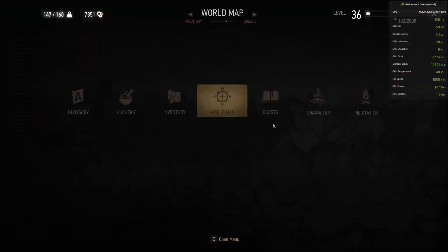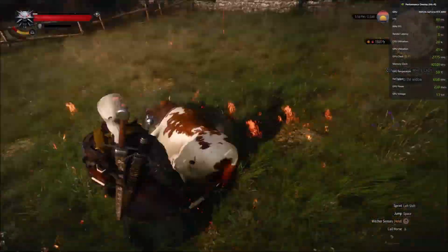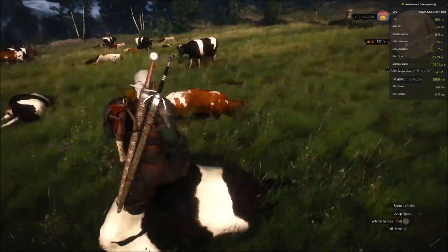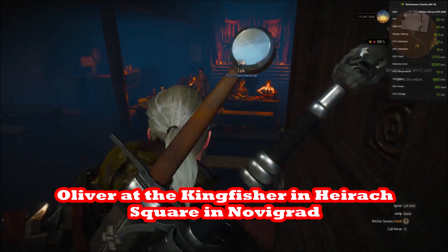Go to the Kingfisher before Oliver is killed. Oliver gets killed kind of late in the story if you go down Triss's quest line — there may be an option where he doesn't get killed. If Oliver is still alive he's great; he has a lot of inventory and will give you 42 per hide.